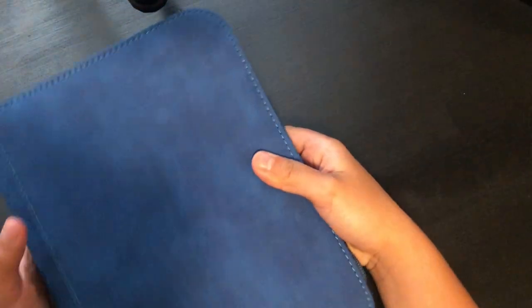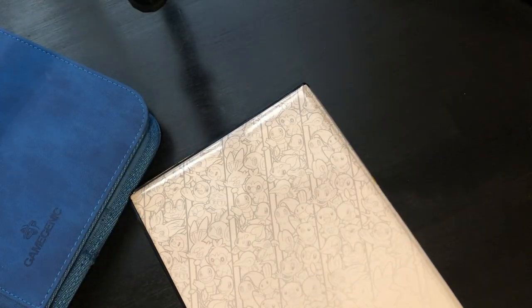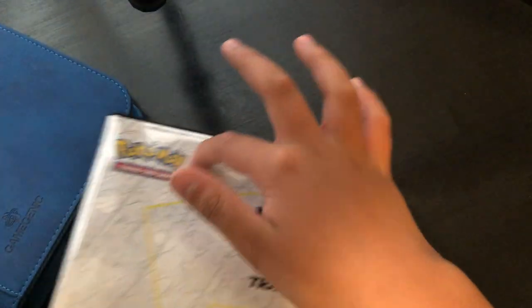I'm going to show you the details of the binders, because the other ones with the sports cards didn't have that much. This one has different Pokémon on it, and this trainer on the front, and of course the logo. This one isn't made specifically for Pokémon cards — it's a generic one — and it has a zipper.